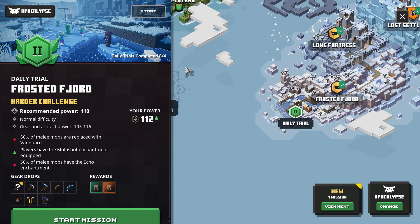Hi everyone. In this video I want to show you a new weapon. This is Frosted Fjord, a daily trial. As you can see at the bottom there's a question mark, so it's another item — but you can actually get a weapon that I don't have. I played and I wanted to find it out, and in the daily trials you do it anyway, and I actually got it.